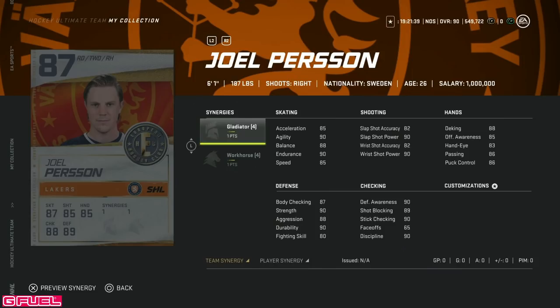Then we've got the 87 overall Joel Person, 6'1" right-handed defenseman. With Workhorse activated — great synergy — and with Distributor gets him up to 88 speed for a defenseman, which isn't awful, though you want it a little higher. 90 slap shot power and 87 body checking, then pretty elite defensive awareness and stick checking. This is a good card. Workhorse is a good synergy, but you would need Workhorse activated to make this card worth it.